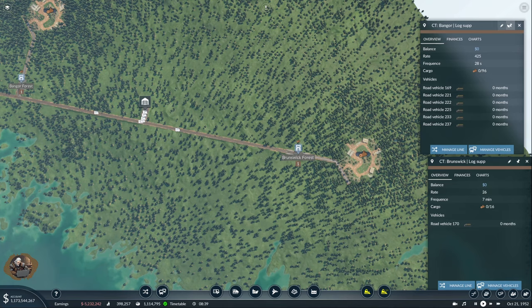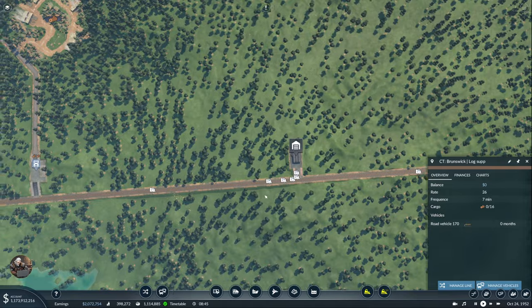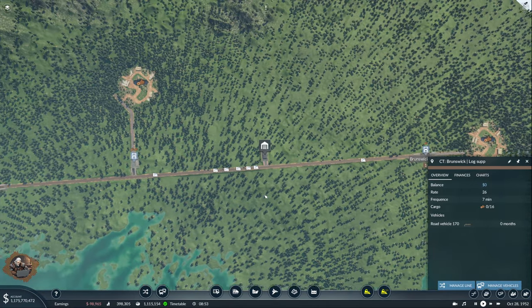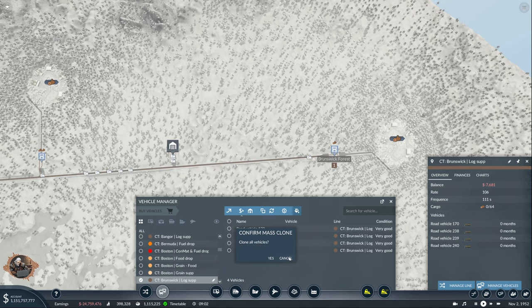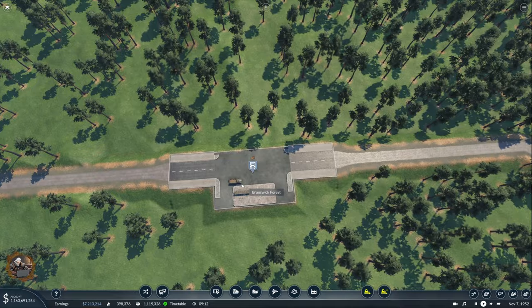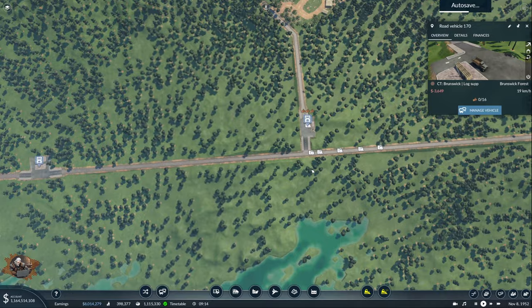Then Brunswick is 26. Oh my god, that's going to be a lot of these vehicles. It's just going to have to be a lot of cloning. 106 for 4 — that's pretty good. So that's 200, 300, 400, and 23. Let's start with this and go from there. That's a lot of trucks though — maybe more terminals will be necessary on the long line.